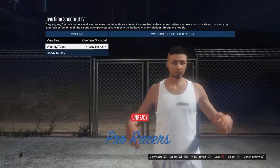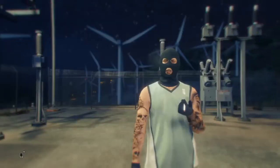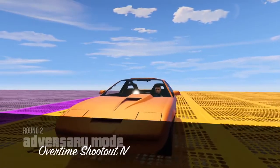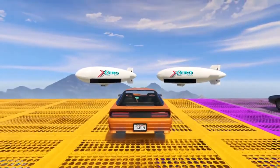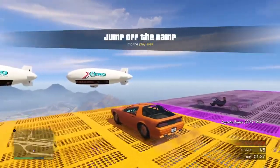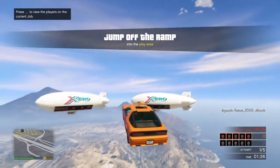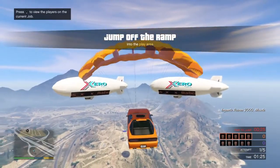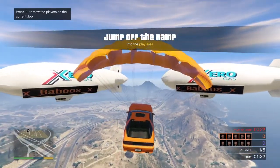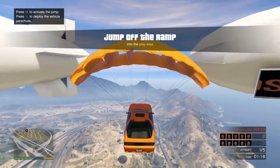Once your friend joins, start the mission. Once it starts, all you want to do is play out the time. There's no way to just wait — as soon as you start driving, click the left stick to activate the jump, then press X and pull out your parachute right away. Then just glide through the whole map and go around until the time runs out.